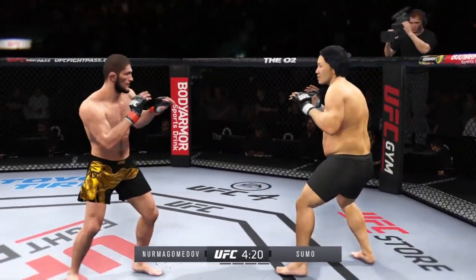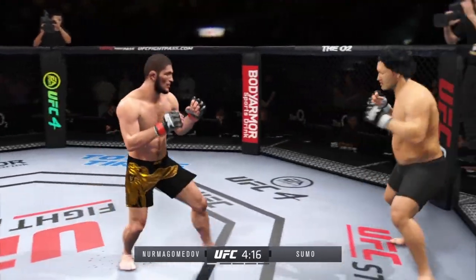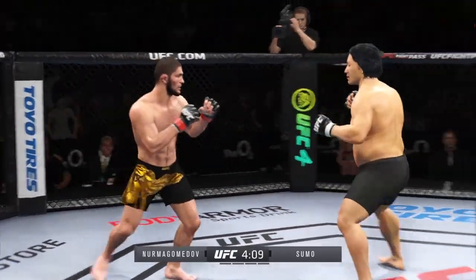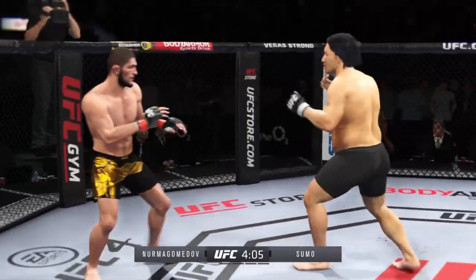You start to really worry about the wrestling, and there's that left hand from Khabib. Underrated. It's a very underrated part of his game, his ability to stand and strike with anybody in the UFC. Nice jab. Big body punch lands. Now he gets back to range.